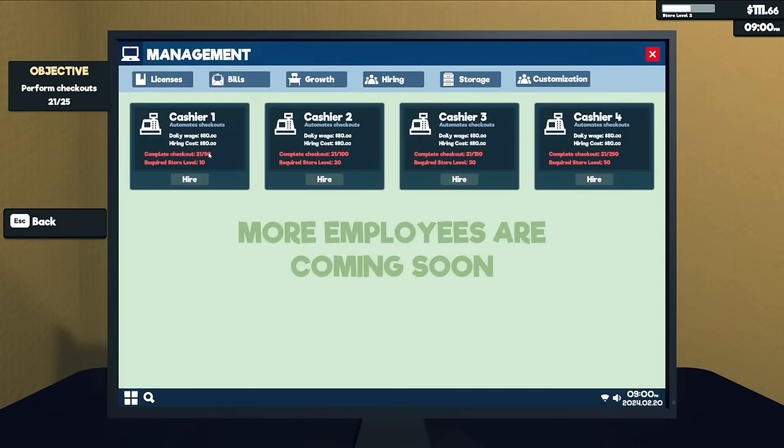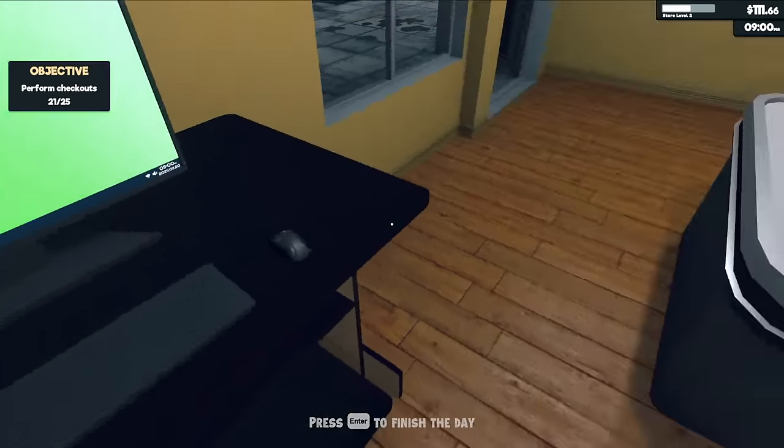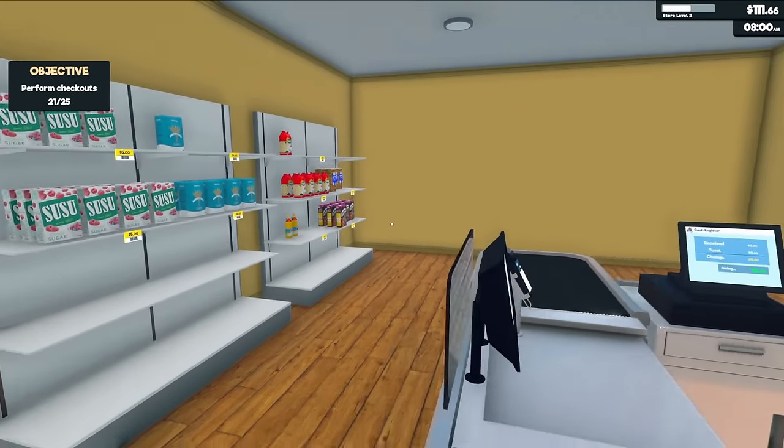Going into management — there are so many more product licenses now! And $65,000 for the final license — that's ridiculous. We'll get there eventually. We're going to have 23 sections to expand — that's big. We can hire someone once we reach store level 10 and complete 50 checkouts. Storage is locked until $6,000, and customization is coming soon. Day one summary: 21 satisfied customers, no one unhappy about prices, 123 points, $193 made, $131 spent — we made $61 and more than doubled our money to $111.66.